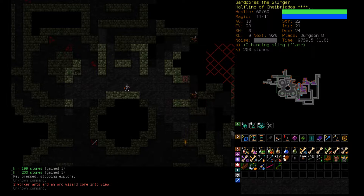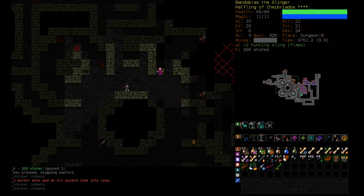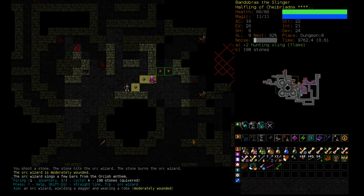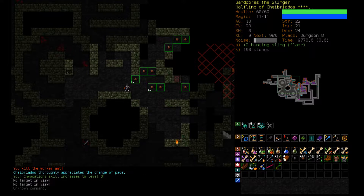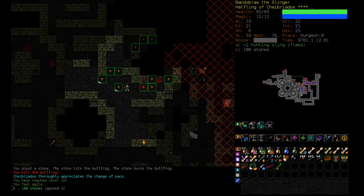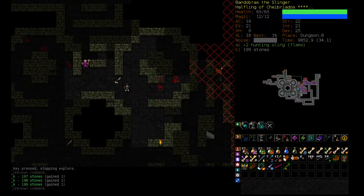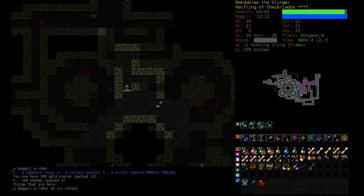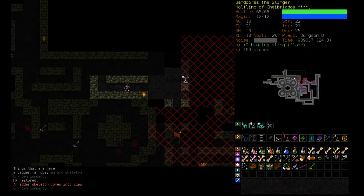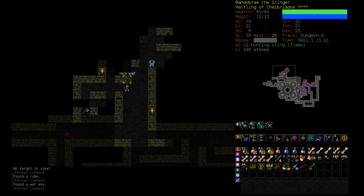Is it safe to auto-explore? This wizard has a 38% confusion chance and we only have three curing potions, so that's a bit concerning. But they don't have much health at least. We level up — more HP, that's very good. I'd also like to note we have no spells in our library. We've found zero spellbooks. Is that usual at this point? It is only D8. It feels like we should have found at least one random spellbook by now.